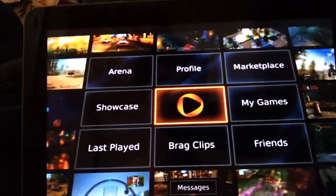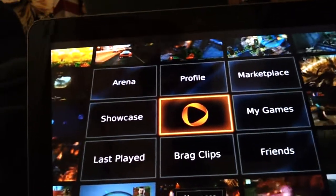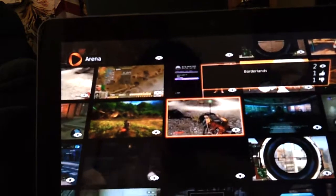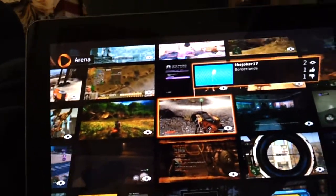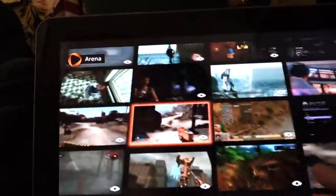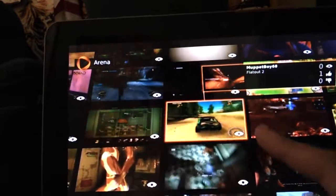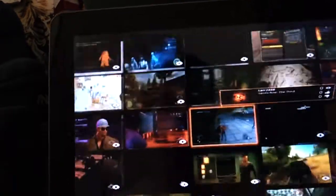Pretty cool interface, how it starts up. As you can see we have an Arena, Profile, Marketplace, and Showcase. Let's go real quick to the Arena. This is pretty much all their online cloud-based games that they carry for the application. So let's go to a game real quick — Saints Row the 3rd, let's check that out.